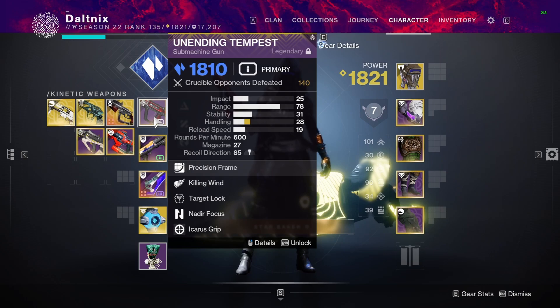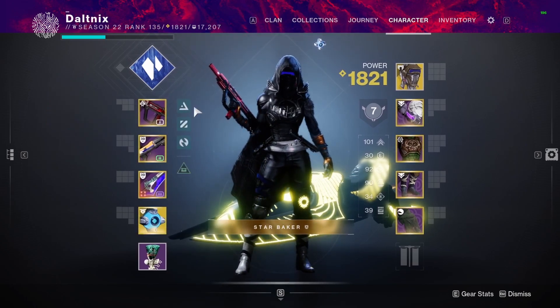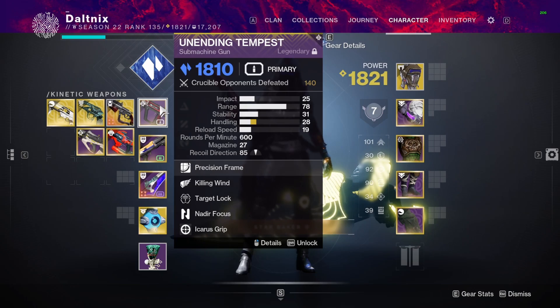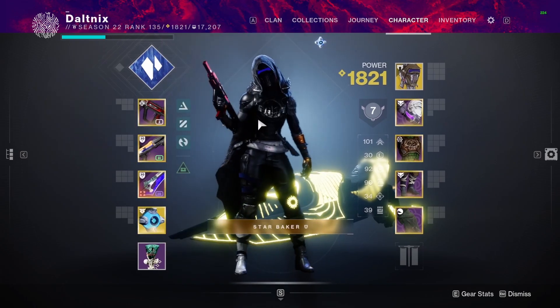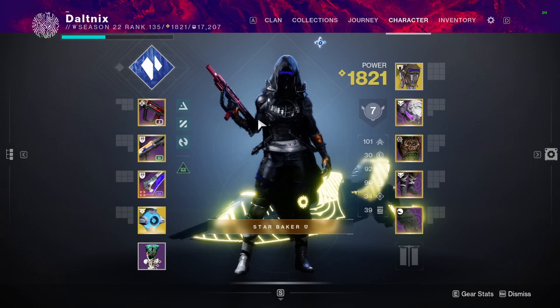I'm going to be pairing it with this SMG from the Crucible — everybody knows how nasty this thing is. It's super good, especially with Target Lock. With Target Lock you can get a 0.7 time to kill, and if you add six percent more damage on top of it, it doesn't shift the time to kill but it adds forgiveness at higher and lower resilience, letting you hit that 0.7 a little quicker. With Stasis being as strong as it is, if you slow somebody you have increased damage, and SMGs kill so fast you pretty much just win the fight automatically.